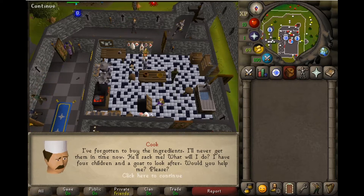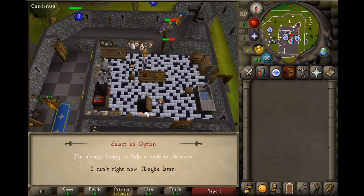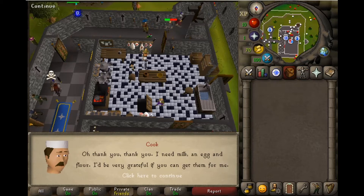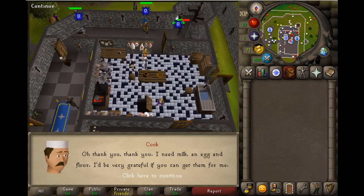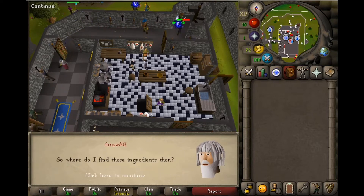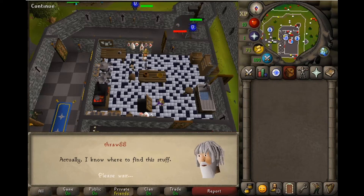Would you help me, please? Honestly, you got all kinds of stuff in this kitchen, but I like food, so I'm always happy to help a cook in distress. Oh, thank you, thank you. I need milk, an egg, and flour. I'd be very grateful if you can get them for me. I already know where to get these ingredients, so I already know where to find this stuff. Thank you, have a good day.